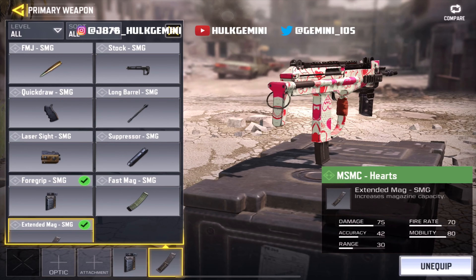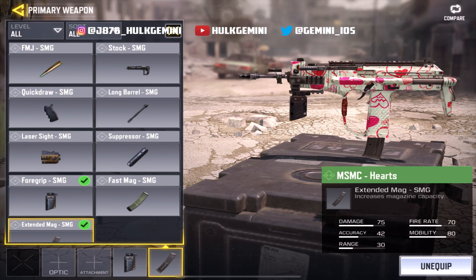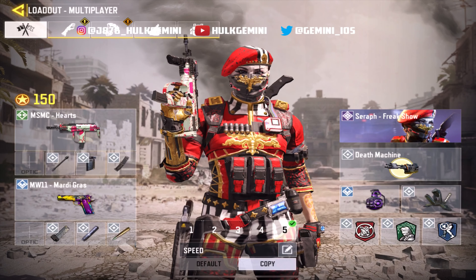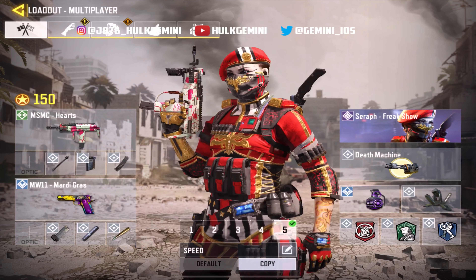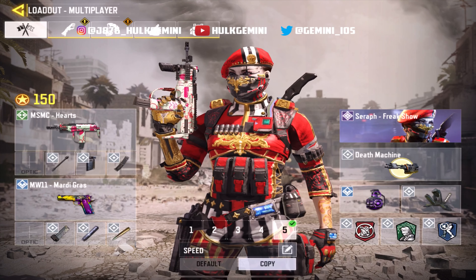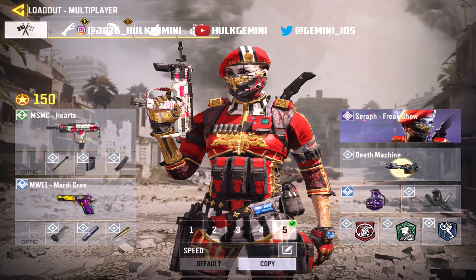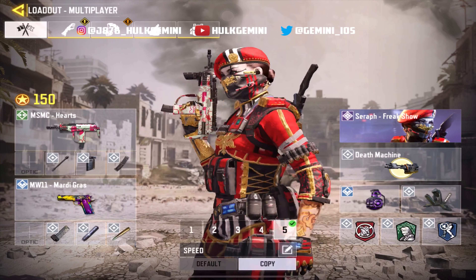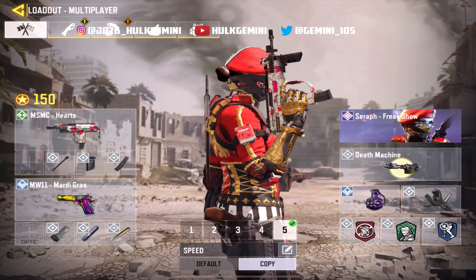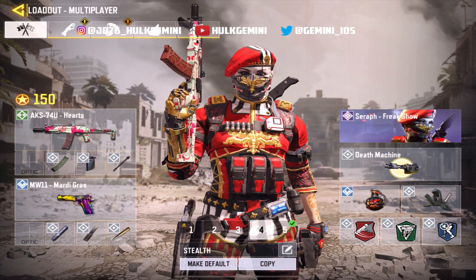Kicking things off we have the MSMC. The loadout I'm using is four grip for the extra stability, extended mag and long barrel for that range. With this loadout I'm running Hardwire, Lightweight, and Dead Silence as perks. I also have the MW11 Mardi Gras pistol suppressed, and the deck machine running trophies and grenades.